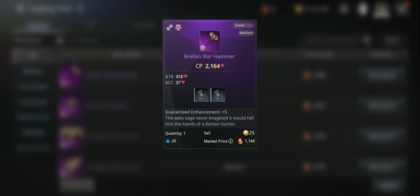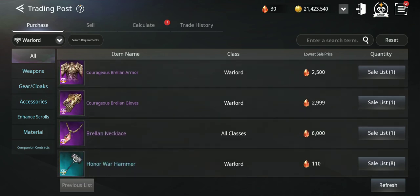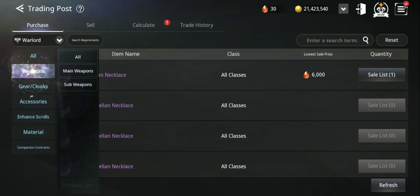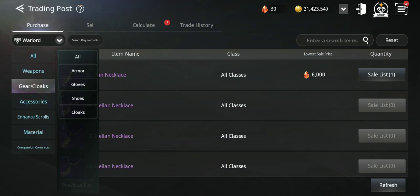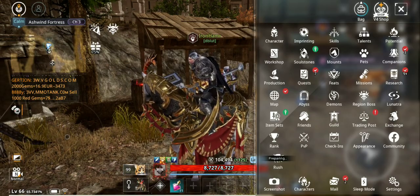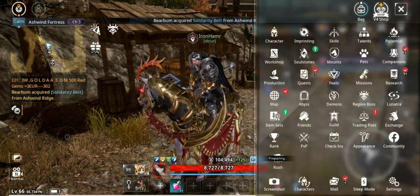The market price is around 1,144 for gear. Some sell for more, some for less. Accessories seem to sell for a lot more — 2,800, and I see somebody selling for 6,000, but I think nobody will pay that much. The higher the grade of gear or contracts, there are lots of stuff you can sell, and most of them you can get for free if you play and farm. It's also RNG — you can farm for one hour and get one epic, or farm for days and not get it.